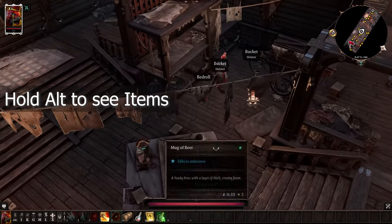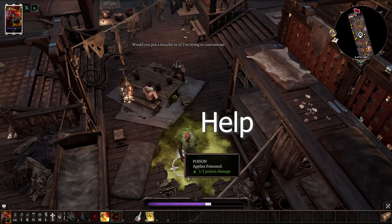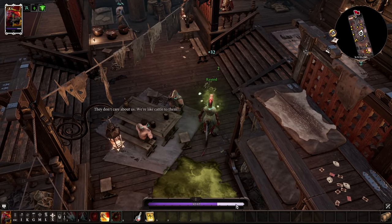Number one: bedrolls are your best friends. Find them or buy them, then add them to your skill bar. Every time you click on them before or after a fight, your entire team will restore their full HP.